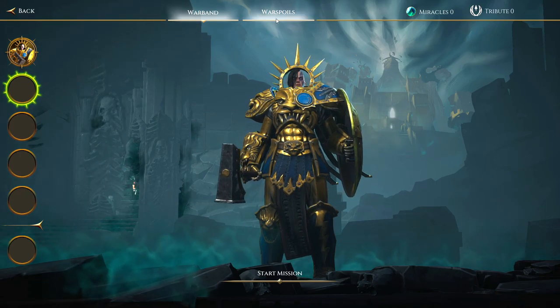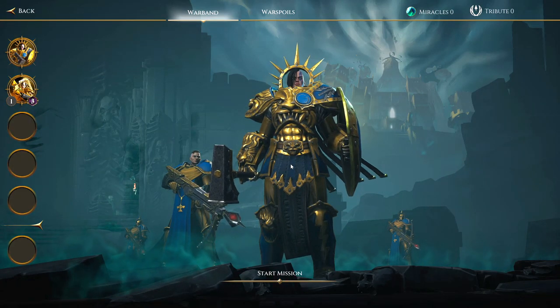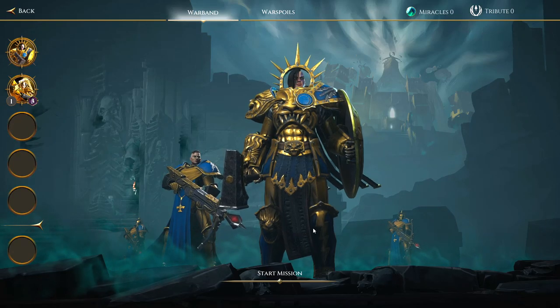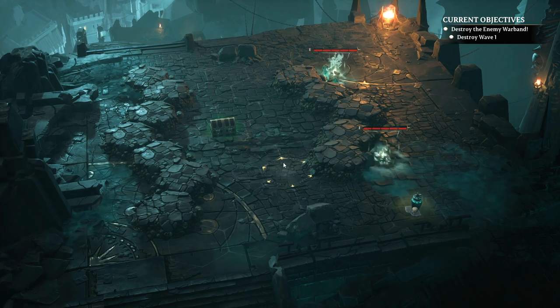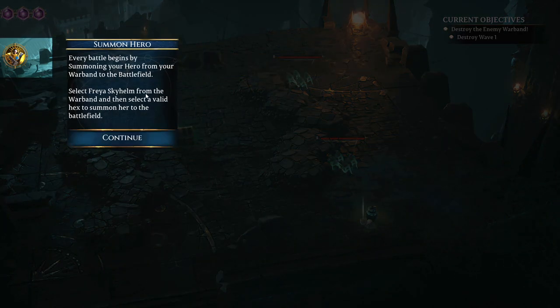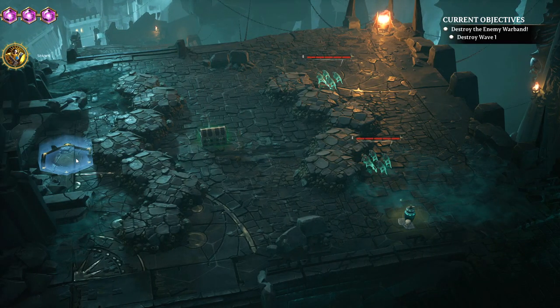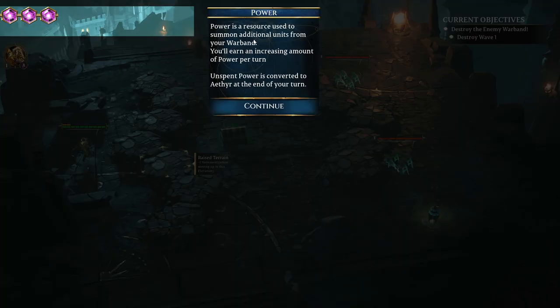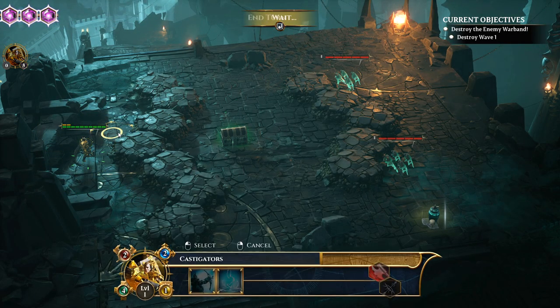Like, when it tells me 'one uncommon reward,' I start being like, what's going to happen here? I like the battle maps — the way they look is kind of cool with nice lighting effects. Every battle begins by summoning heroes from your warband to the battlefield. Power is the resource used to summon more units — okay, so there's the price right there, I see what they're doing.